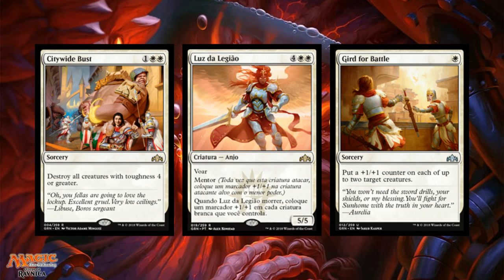Gird of Battles is a sorcery at uncommon for one white — put a plus one/plus one counter on up to two target creatures. Two power/toughness spread across two creatures isn't too shabby. It's at sorcery speed so you can't use it as a combat trick, which is unfortunate, but still worth a slot in your 40-card deck, especially if you're in Boros. I'm thinking of this more as a go-wide strategy card.